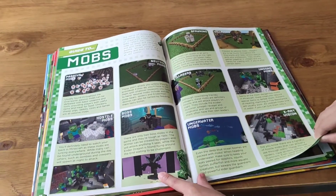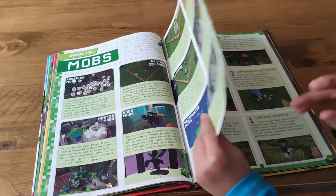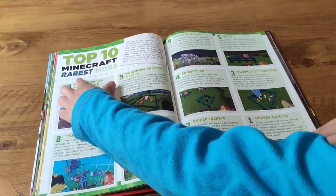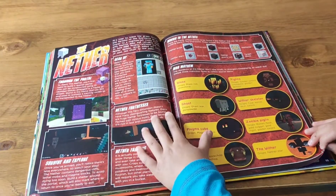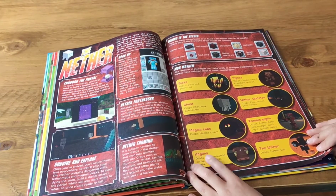And this is the ender dragon. The nether portal is the blaze. Ghost. Morgmade. Cube. Piligans.